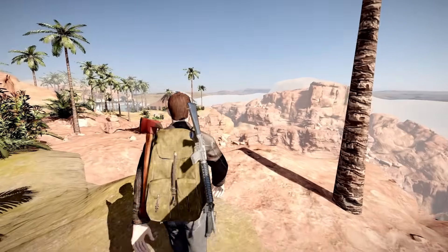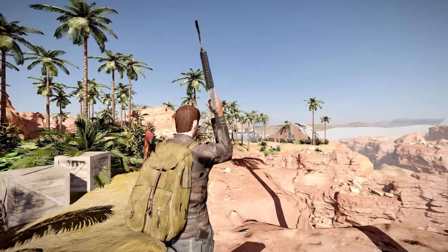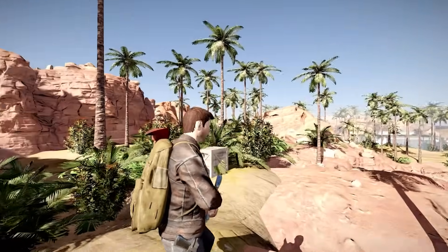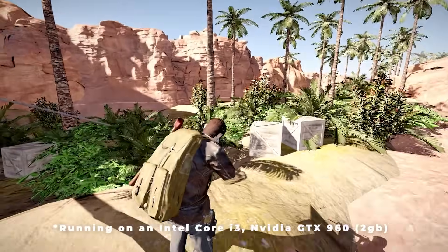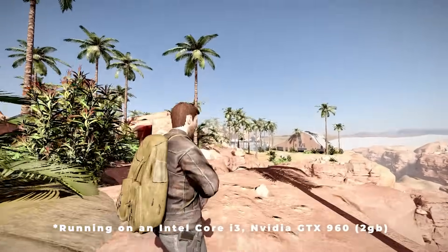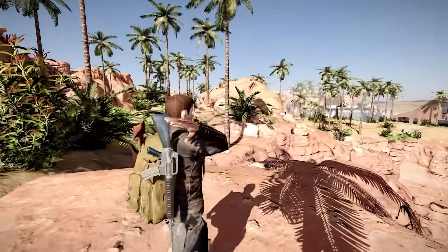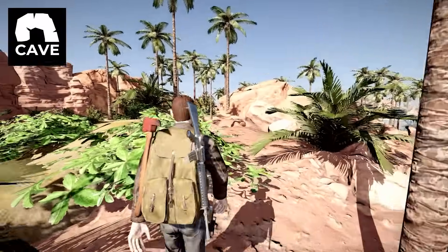Imagine a third-person zombie adventure game inspired by Uncharted and The Last of Us, where you are an adventurer and your helicopter just crashed into a land full of zombies, and you need to figure out a way to get out. This is exactly the game I'm making using Cave 1.2.